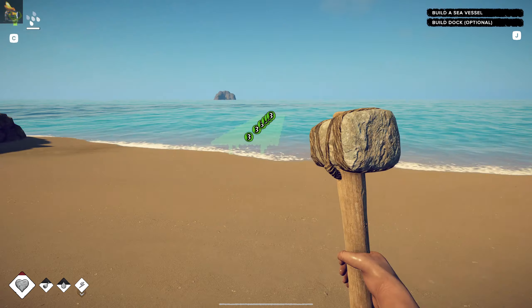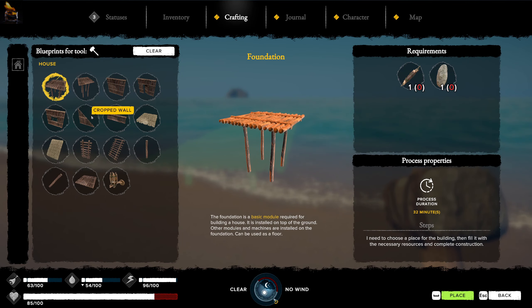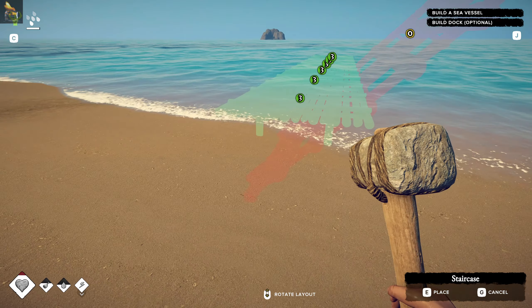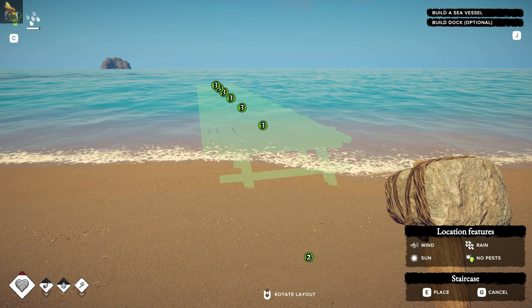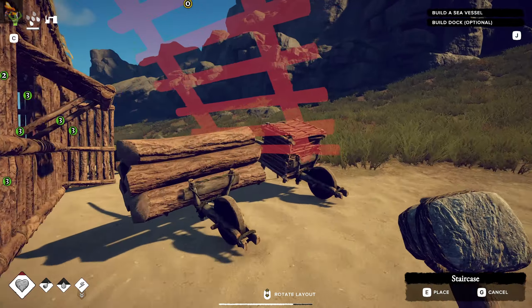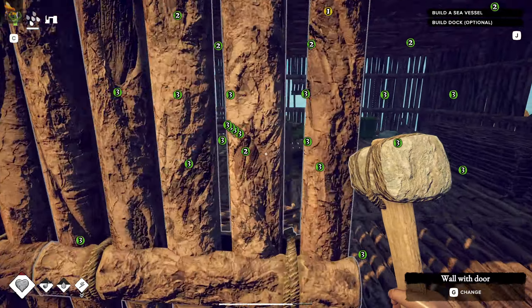Thought I heard something then. The other thing we could try just to make this look good is a staircase perhaps. If I place that - there we go, place that there. So we can climb up that now. Let's see if I can get that built - cancel this and we'll get a bunch of stone.